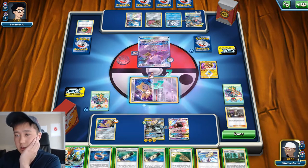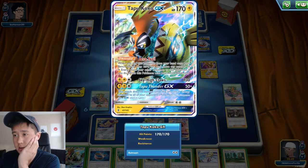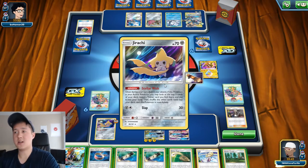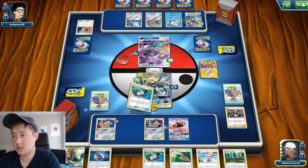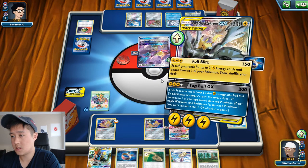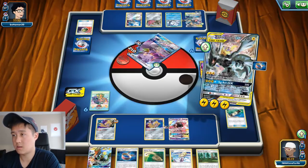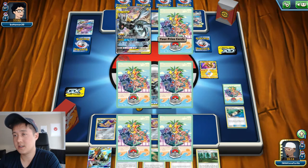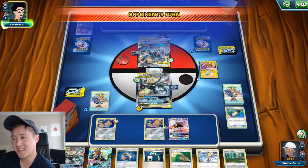I wish I had something else to ramp up. I don't think this is an option — if you switch this Pokemon to your active Pokemon... I don't like the idea of having... do I go all in? Alright guys, we're going all in. I think this is a mistake, but let's do it. 180, 210. Alright, we're going all in — let's see. I feel like I'm either going to win or lose instantly. If this thing gets knocked out, I'm going to be so far behind.